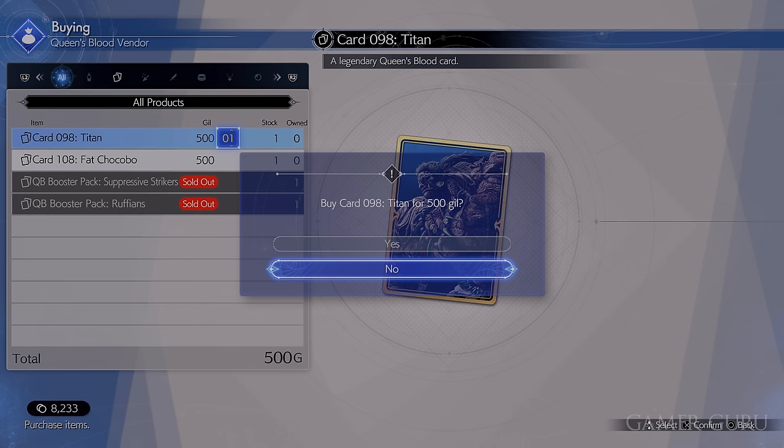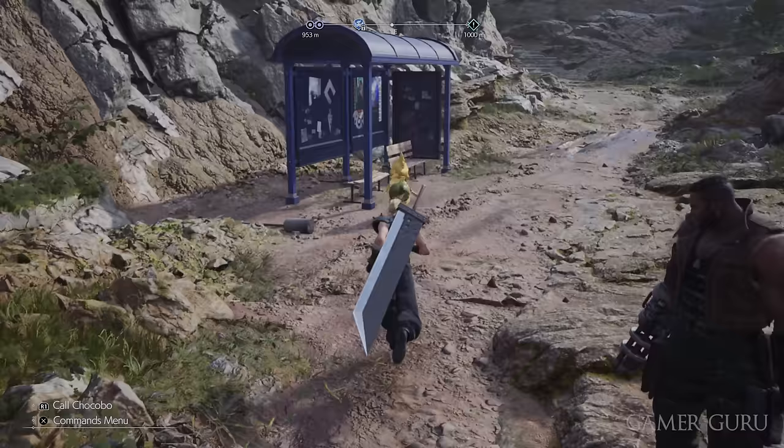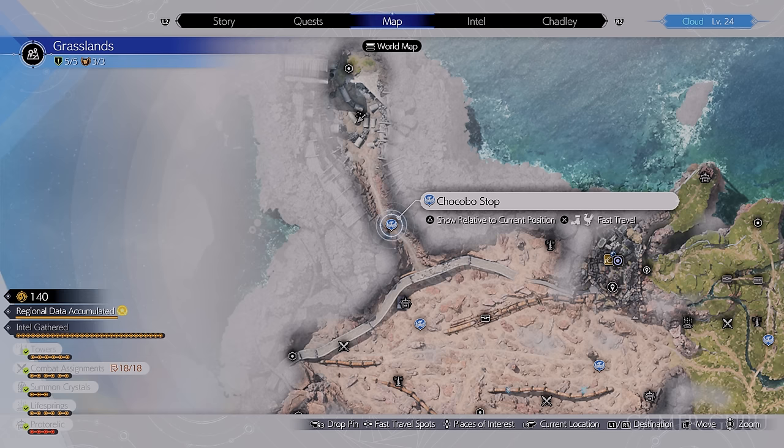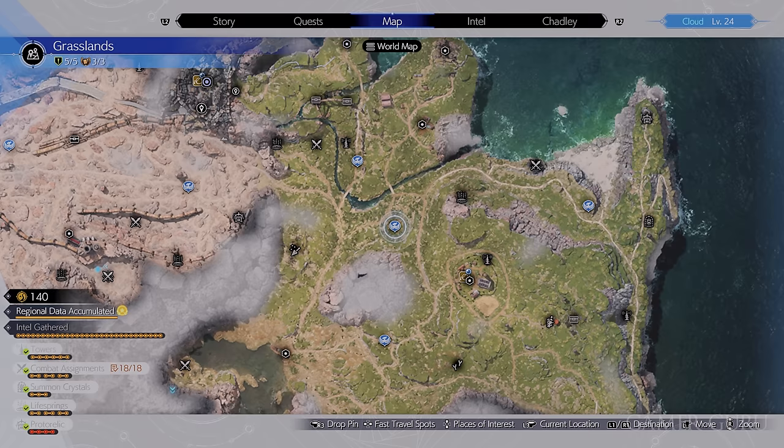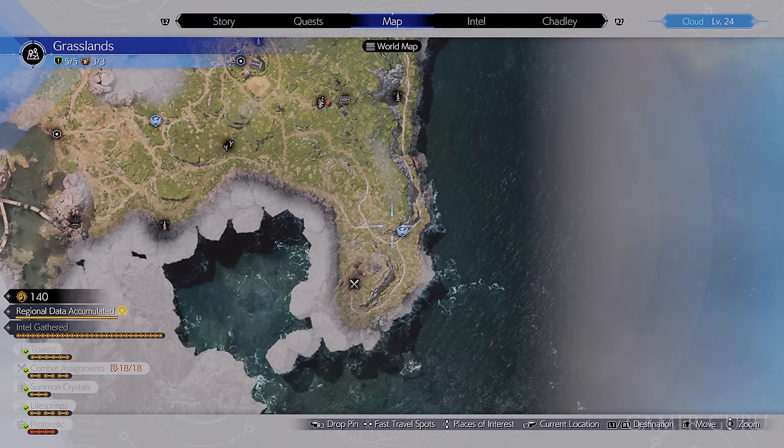Make sure you also unlock all of the Chocobo stops. All you need to do is lift up the sign post next to them. There are only eight in the entire grasslands, so it doesn't take too much time, and you'll gain extra fast travel points. The main reason to do this is that every time you unlock a Chocobo stop you'll be given golden plumes, which are useful for buying accessory and armor pieces for the Chocobo — and later on you'll need a bunch of these to improve your Chocobo for the races.